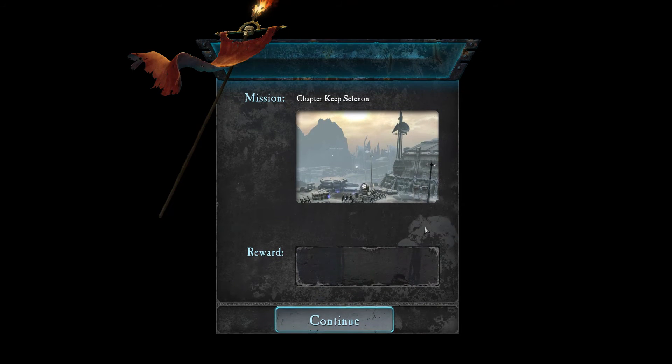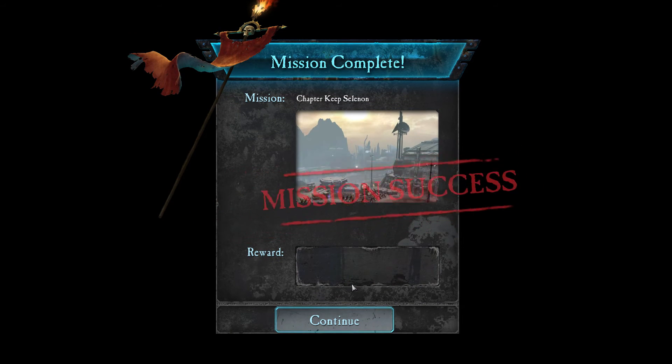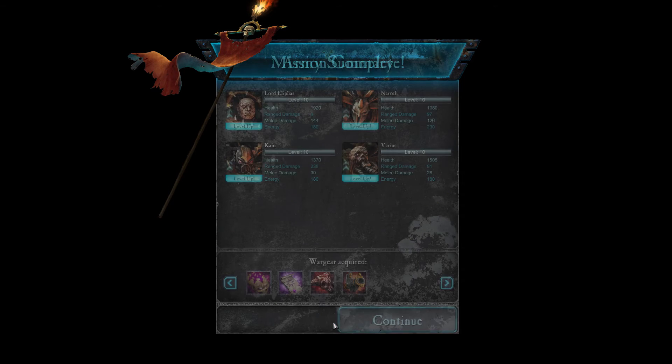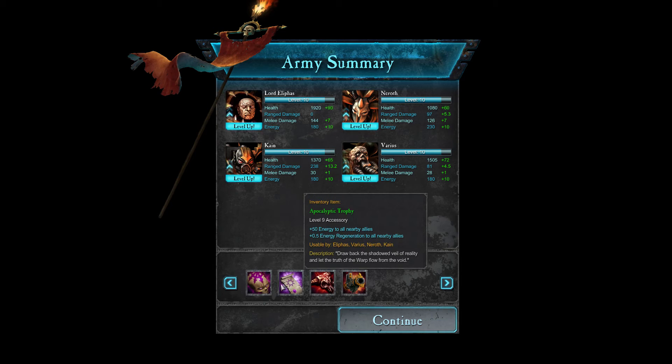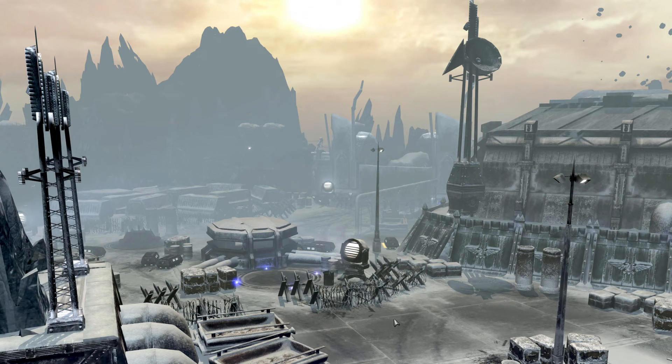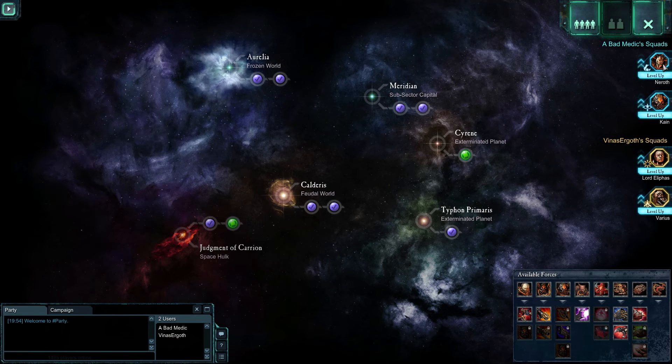That was a very strange mission but it gave us a rotting corpse or something. The Great Unclean One - it can vomit bile on enemies, project a poison aura, and drag enemies towards itself. Upon destruction, its explosion deals damage to enemies and heals allies. We can actually summon a Great Unclean One - that's the final boss! Maybe it was a good thing it took us so long.